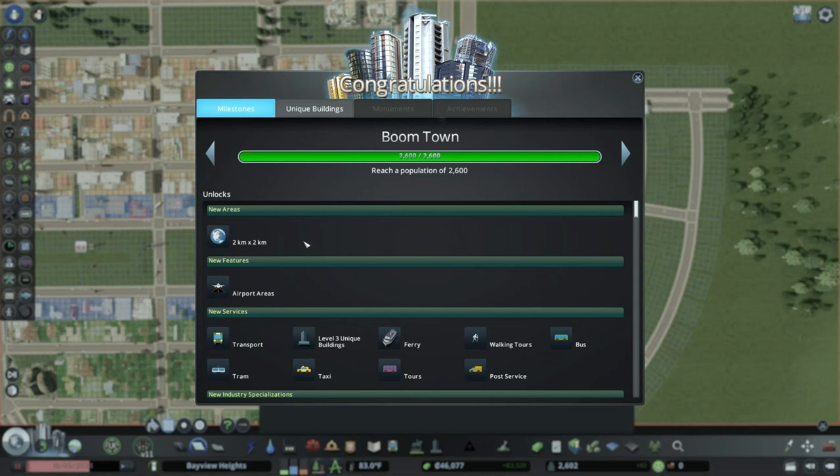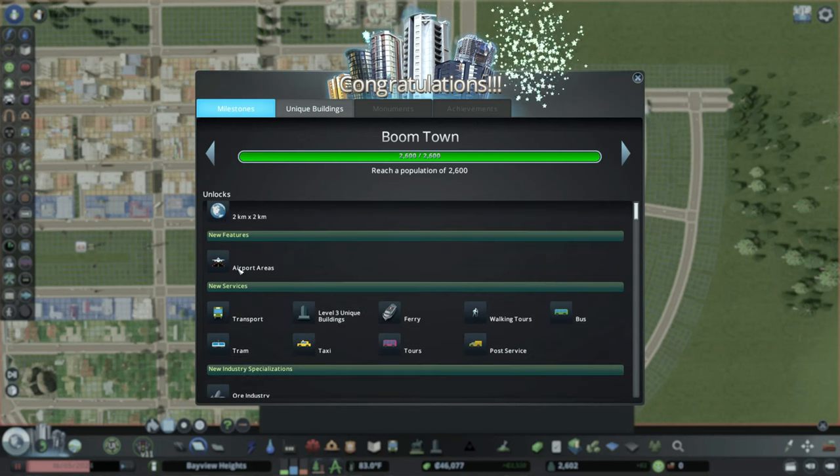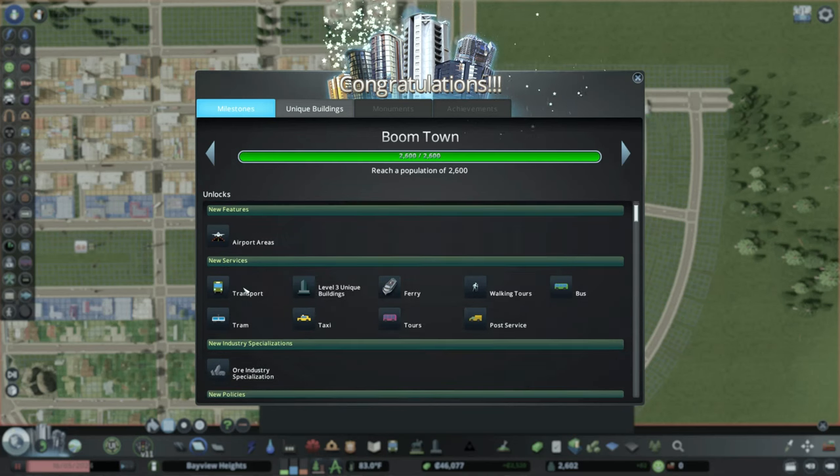Wait a second — boomtown was 2,600! I honestly completely misjudged the boomtown level. It was 2,600 and we did achieve that. We did unlock the tile — we can actually buy a tile now.